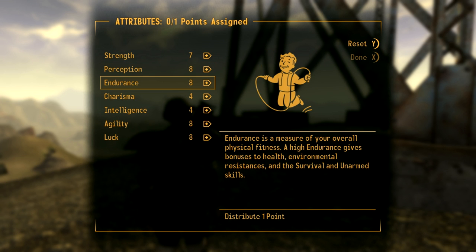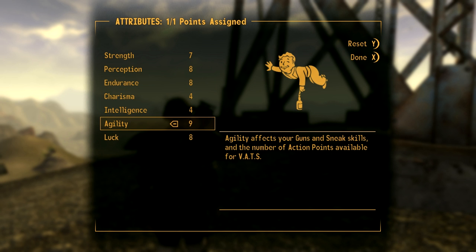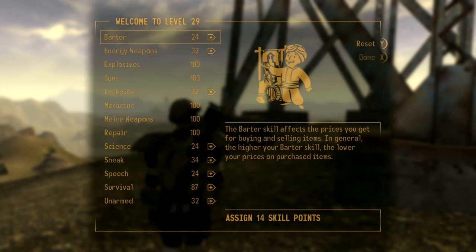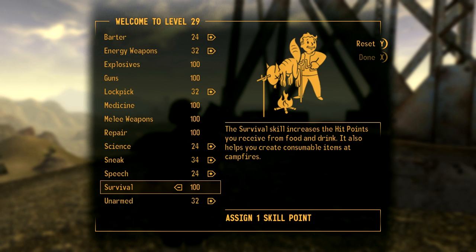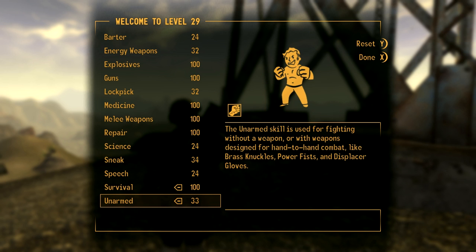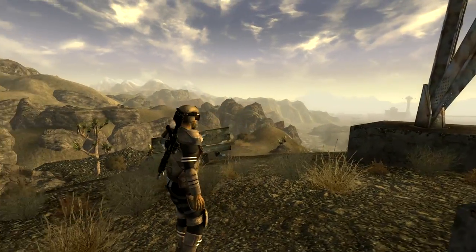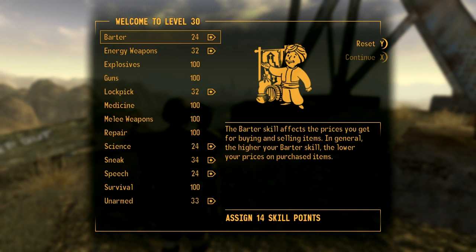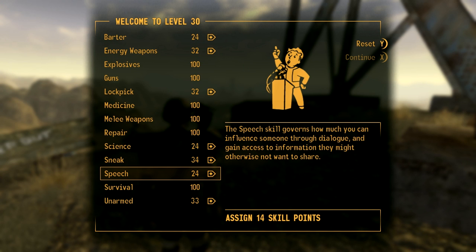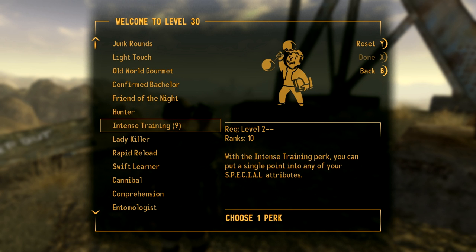What we'll do is put our Agility up to get our VATS points up — that's what we want. Now with survival maxed I'll probably go into Unarmed next. And here we are on level 30 — just had to make a quick cut. We'll get our Unarmed to 47 and finally Intense Training nine.